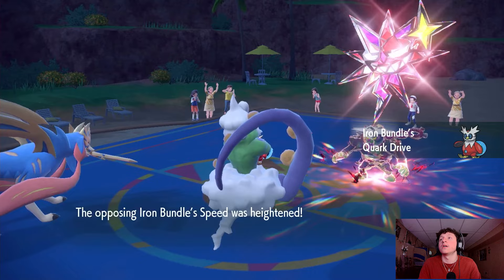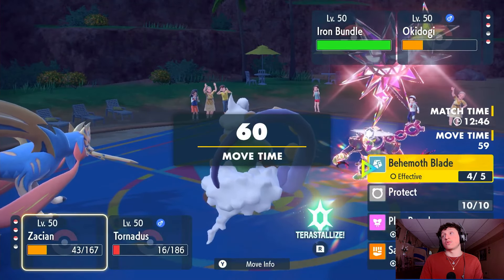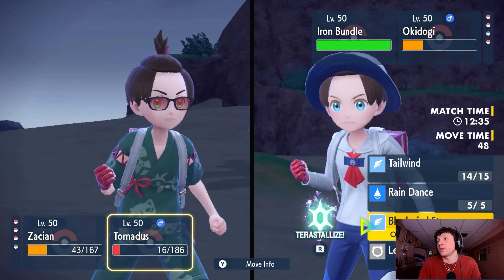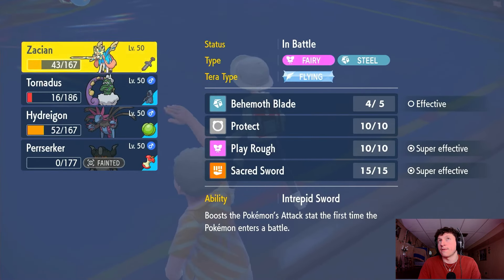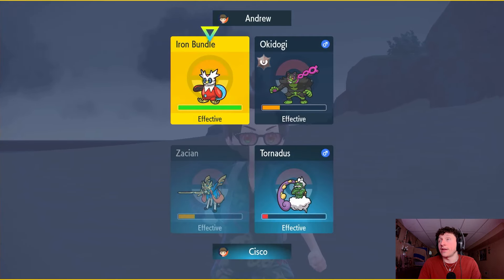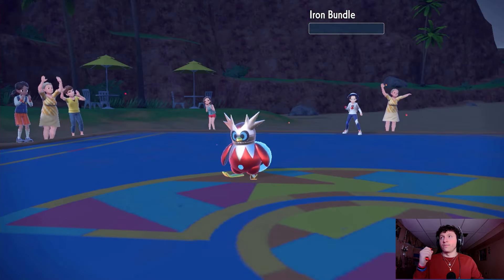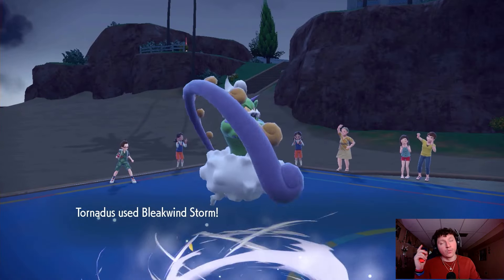Iron Bundle with Booster Speed — it's got Steel High Horsepower. Ouch. We have two more turns of Tailwind — just go Behemoth Blade onto the Bundle and try to land Bleakwind. Zacian should be faster. Behemoth Blade is enough to pick up this KO — and Bleakwind should be enough to pick up the KO on Okidogi. Behemoth Blade onto the Iron Bundle — give me the KO! Beautiful! Now Bleakwind outspeeds — we connect and that picks up the KO!